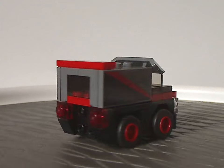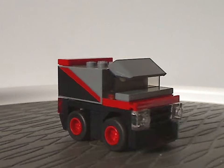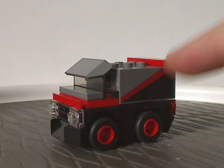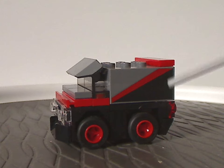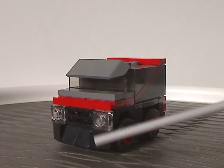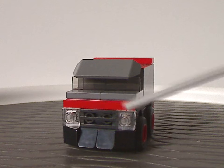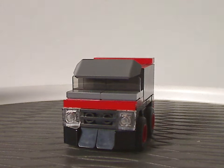The van quite captures its appearance from the show. A good thing with these sets is that there are no stickers — those large tile pieces that may look like stickers are actually printed, which is nice to see. The front part features a grille piece, clear studs for headlights, and a bumper, all done quite well.